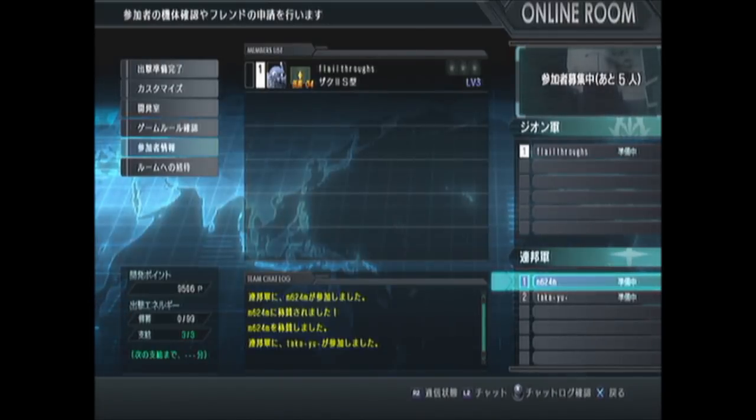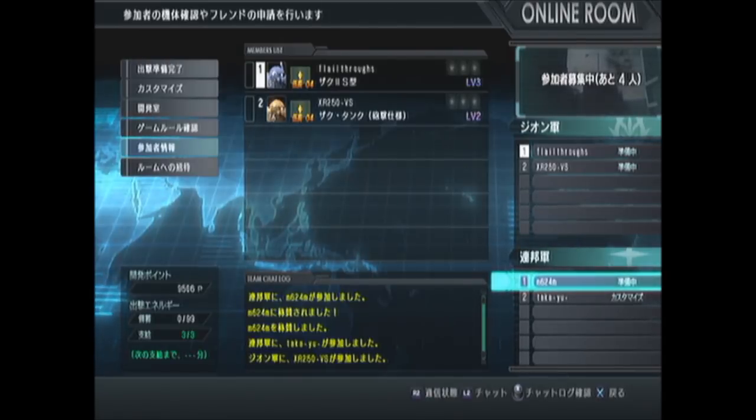Hey guys, it's Rob from Flailthroughs and we're back with Gundam Battle Operation. I learned a couple of things this week — one thanks to a fellow Gundam Battle Operation player on YouTube called Lord Antonius. I'm going to give you a link to his video in the description that shows you how to invite people to rooms. If you want to send me your PSN ID through a direct message or in the comments, I will add you and next week we will hopefully be able to play together.